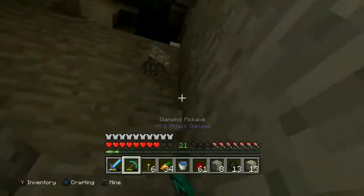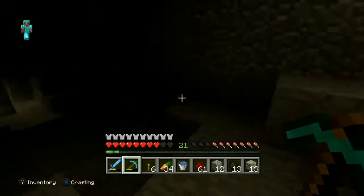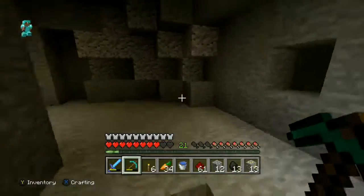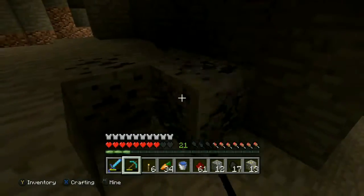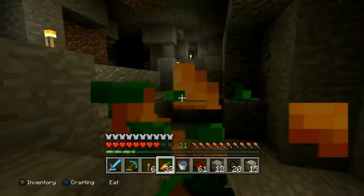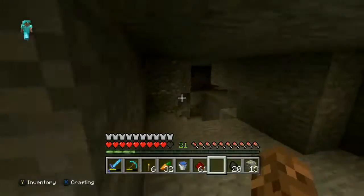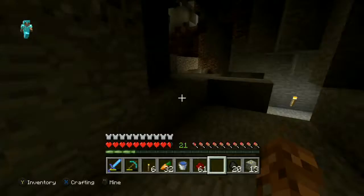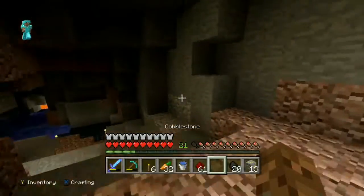There really doesn't seem to be that much down here. Let's head back up and head to the ravine because I think the ravine is the best place. I'll just follow the torches and hopefully find the way back. I do want to head to that ravine, so I'll grab this coal and then start moving that direction. I don't want to grab so much coal that I can't pick up anything else. Let me get rid of some cobblestone. Ravine should be straight this way.